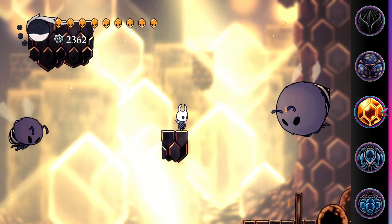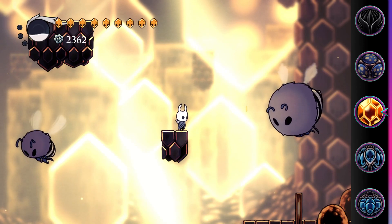Equipping Hive Blood will also render enemies in the Hive passive, which is useful if you ever have a reason to go back to the area.